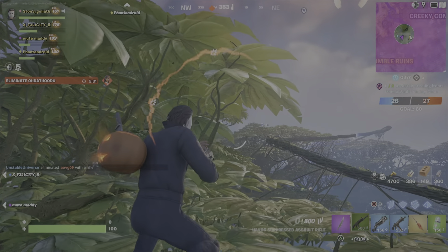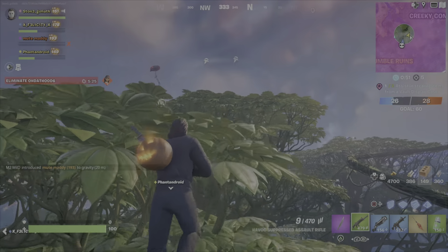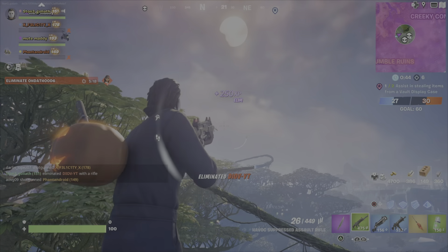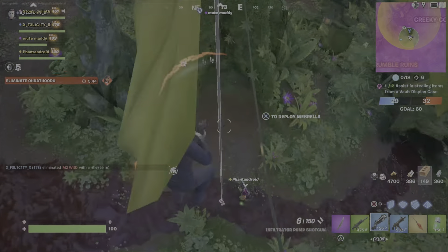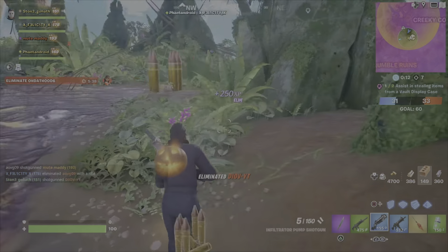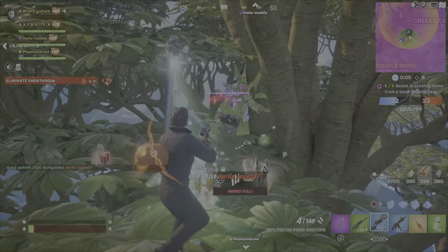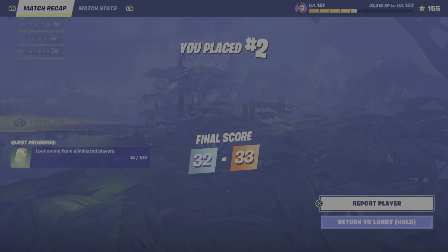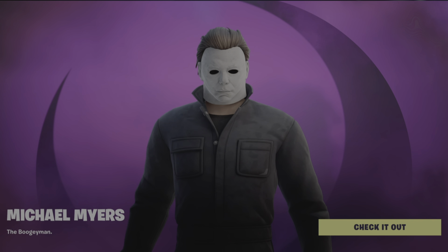It's almost one in the morning while I'm editing this — I had overtime today so I got home pretty late, played a quick match, and now I'm doing this. I really thought the pumpkin was going to get brighter. The emote is great, and the kitchen knife being reactive to his back bling — you can see it disappear and appear in his hand — that's pretty sweet.